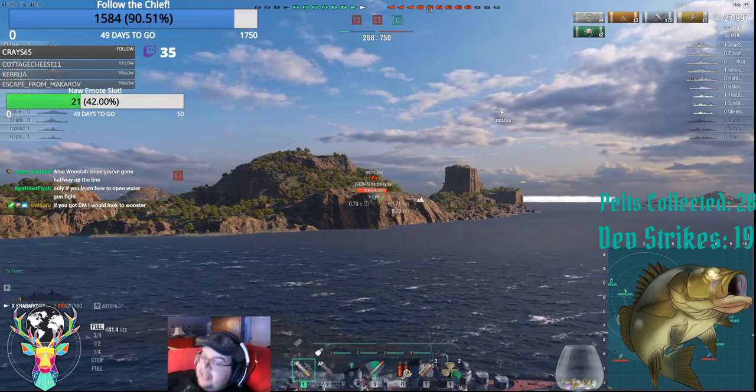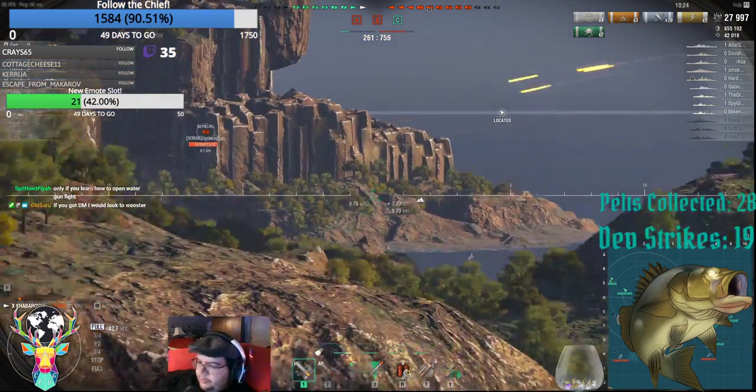Because Yoshino — if you want a Japanese cruiser, get a Yoshino. Worcester is another good one, if you got halfway up the line.